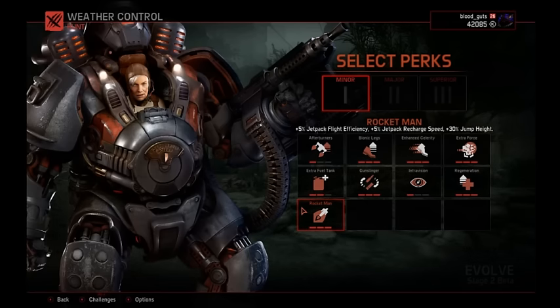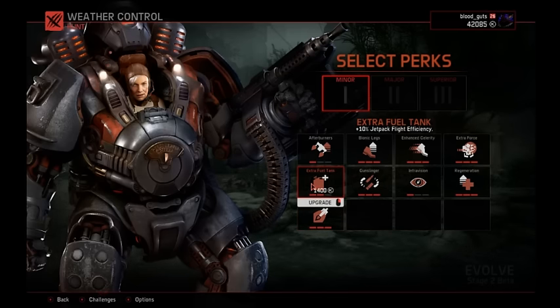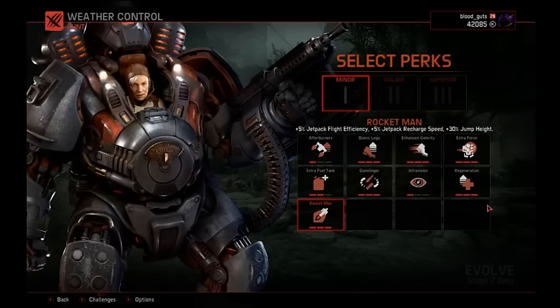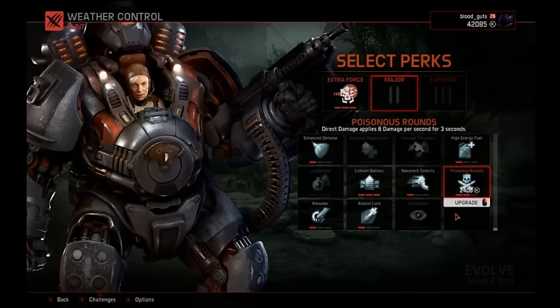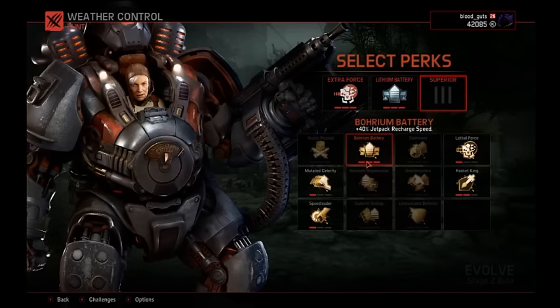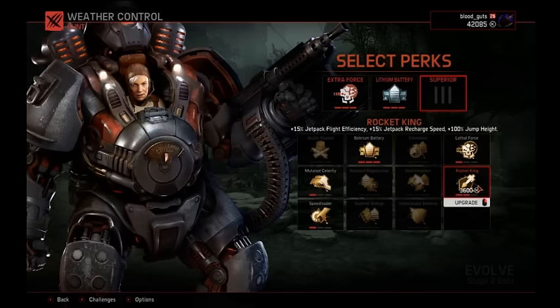So movement perks are probably the most important thing you're going to decide on. For that you have movement speed and you have jetpack. I prefer jetpack perks, just my personal preference. As far as jetpack perks go, I say skip Rocket Man and Fuel Efficiency. Even Afterburners don't seem super useful. You might want Regeneration or something like that because the monster isn't going to be hitting you all the time. But I go Damage, because more damage, more dead monster. For silver I go Jetpack and for gold I go Jetpack.